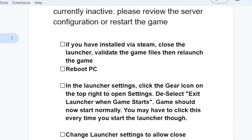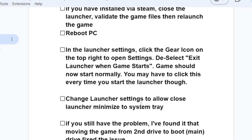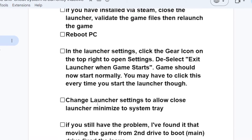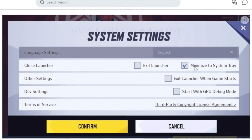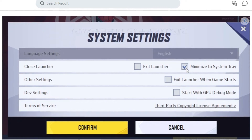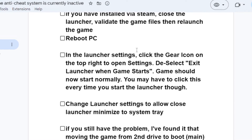If the issue still hasn't been resolved, go to another step: change your launcher settings to allow 'Minimize to system tray.' On the closed launcher option, select 'Minimize to system tray' and try to launch the game to see if the issue has been resolved.